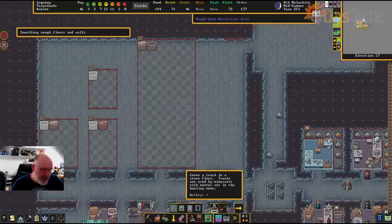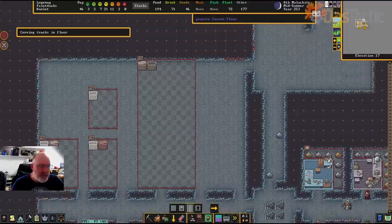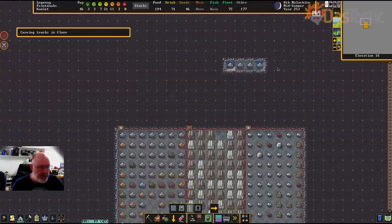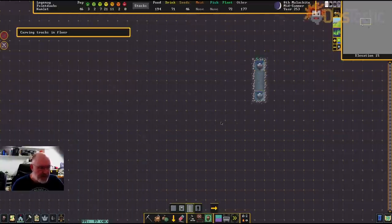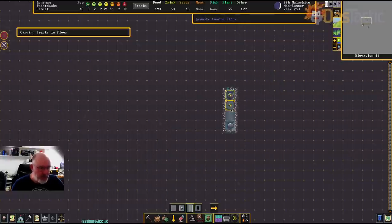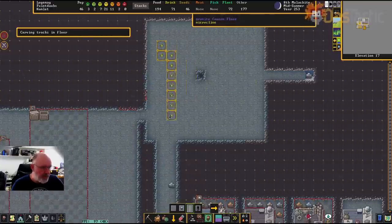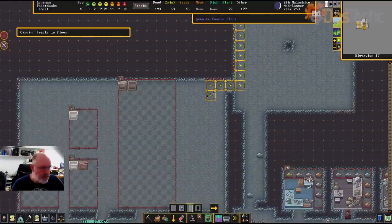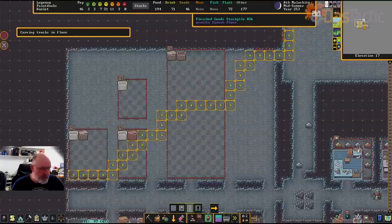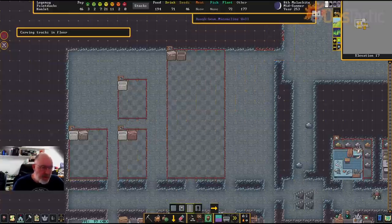If you click, you can go anywhere and it will go through different Z-levels as well if it can find a path. It won't go over stairs and things, but it will go through Z-levels automatically, so you don't have to do too much. Anywhere you want to go you can just have it trundle across, and it will then build what it needs to build.